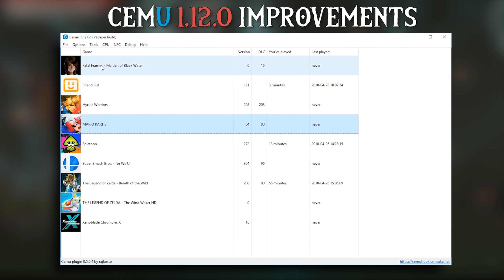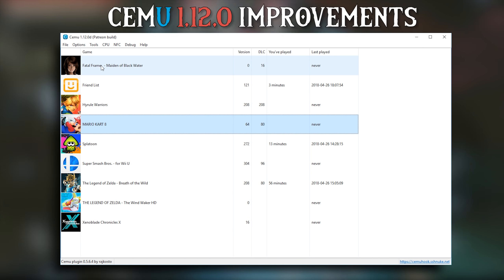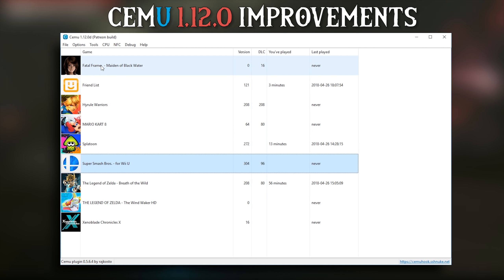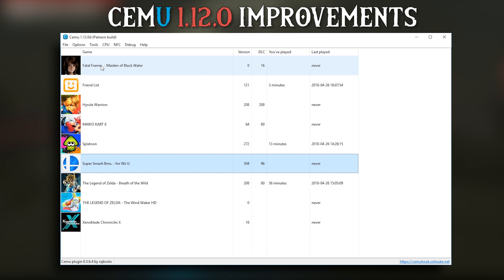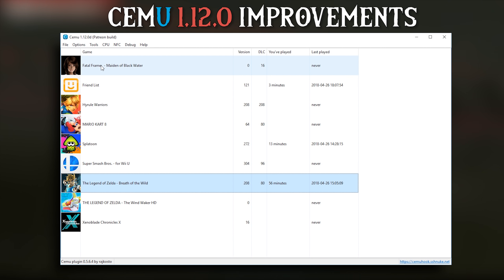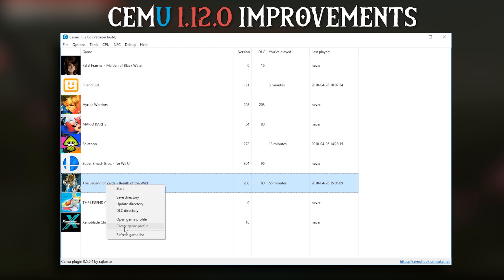You can also select your games by pressing the first letter of their name. For example, when I press S, it will move to Splatoon, and when I press S again, it will toggle between all of the different titles that have an S at the start of their name. You can do the same for The Legend of Zelda Breath of the Wild and Wind Waker — this will work for all titles in the games list. Additionally, we can now right-click on a game, and if it does not have a game profile, you can click this button right here to create one for it. This is actually a feature that I requested, so I am quite happy that they have implemented it.